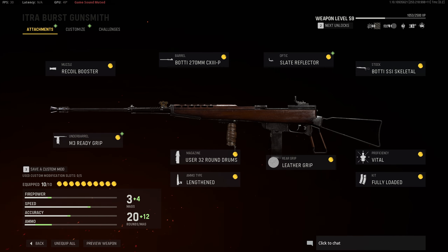For the class setup: the recoil booster, the Boudreaux 270 barrel, slate reflector sight, body SSI skeletal stock, Vital for our proficiency, fully loaded, leather grip, the 8mm Klauser 32-round drum mags, lengthen for our ammo type, and the M3 ready grip. Go ahead and try this class out and let me know what you guys think about it.